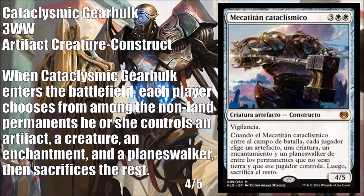Let's jump into the new cards. First up is a Spanish-language spoiler: Cataclysmic Gearhulk. It costs two white and three, it's a Mythic Rare artifact creature construct — a 4/5. When it enters the battlefield, each player chooses from among their non-land permanents an artifact, a creature, an enchantment, and a planeswalker, then sacrifices the rest. This tells us there's likely a cycle of Gearhulks at Mythic Rare — we've seen the green one too, also costing five. They might split the cycle between this set and Aether Revolt.